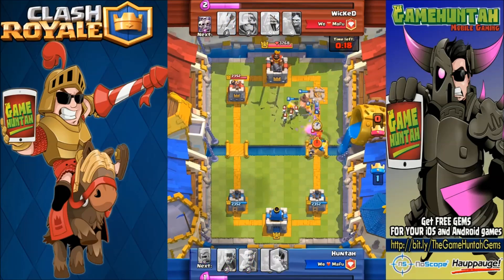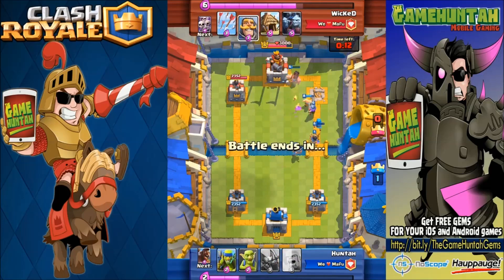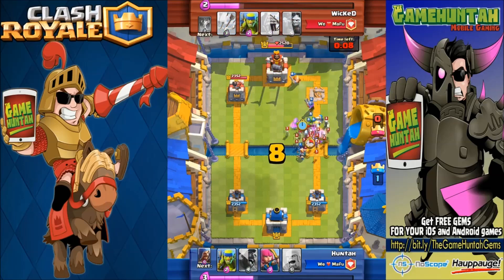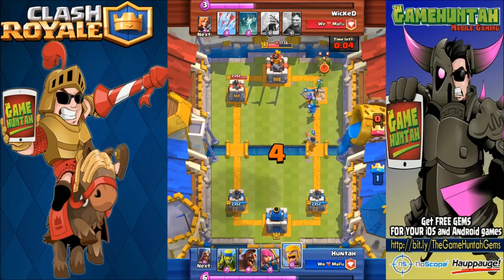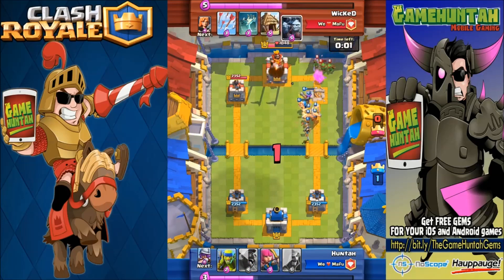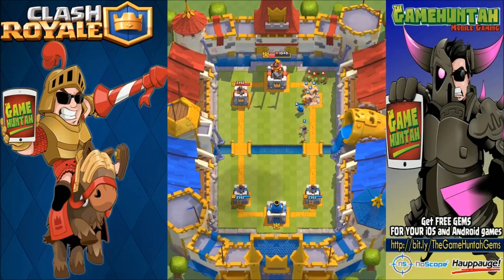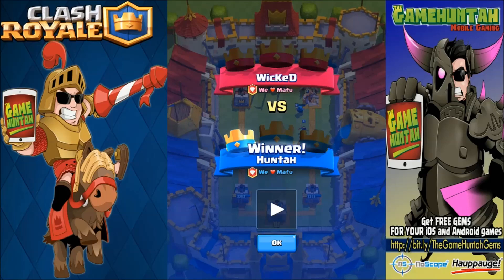Now we're pushing forward with Wizard, Hog Rider, Barbarians, Musketeer — we've got dual Princess right now, things are not gonna end well for the opponent. One more time the Princess took care of that skeleton army in two seconds — that was ridiculous! And that's why the Princess is the spotlight card of this episode. This is the Gamehunter — don't forget to like, subscribe, and share my videos. See you in the next one, take care everybody!